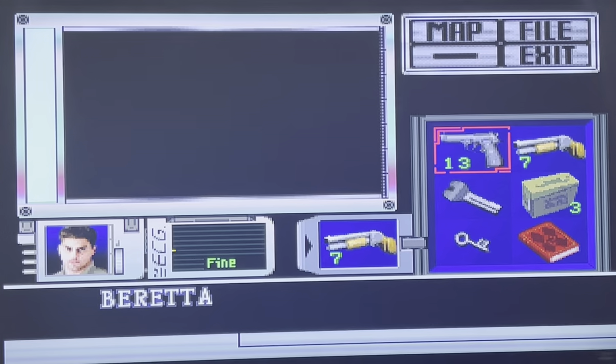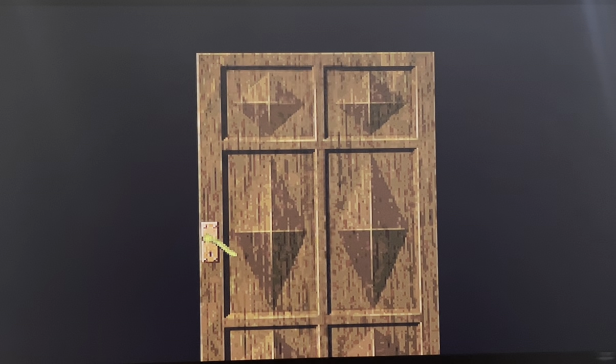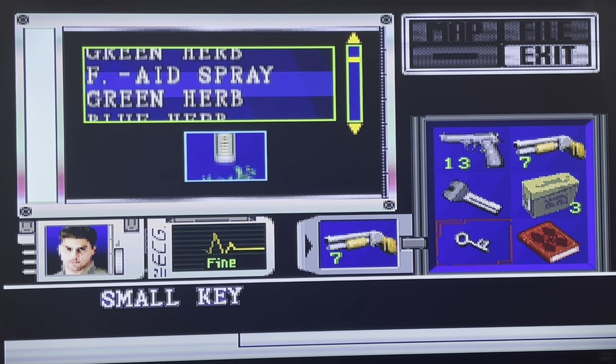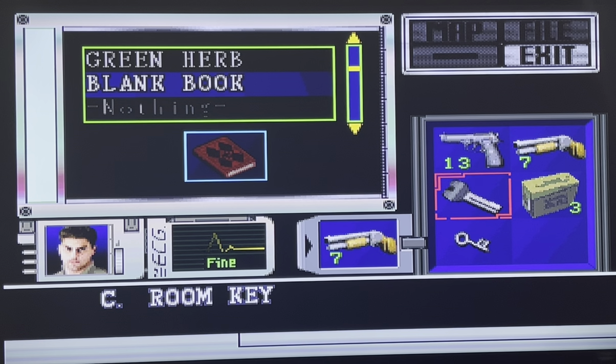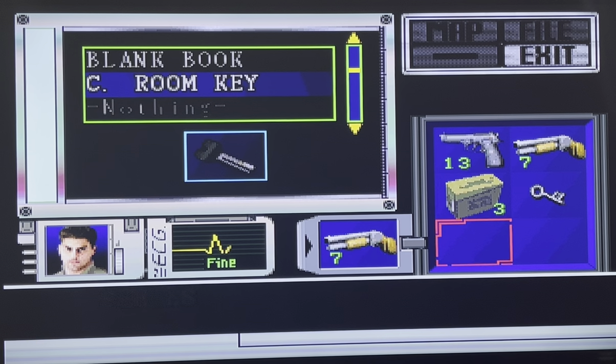We gotta go fight that spider. Here we go — all the shotgun shells I just worked so hard to get are gonna be gone. Should I heal? Yeah, I think there are two or three spiders in that room, I probably better heal. Let's keep that key and dump the other stuff just in case, then grab a green herb.